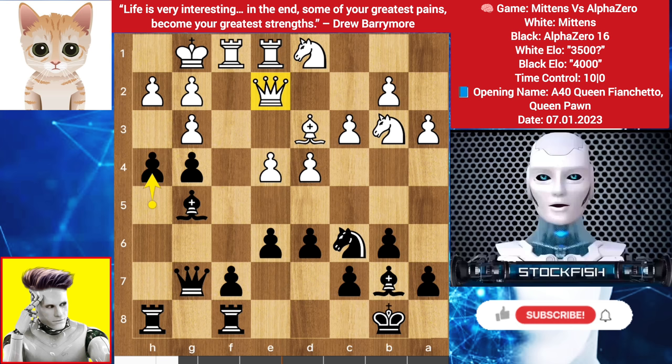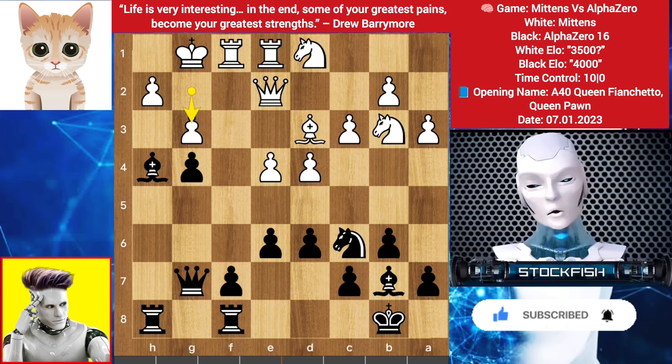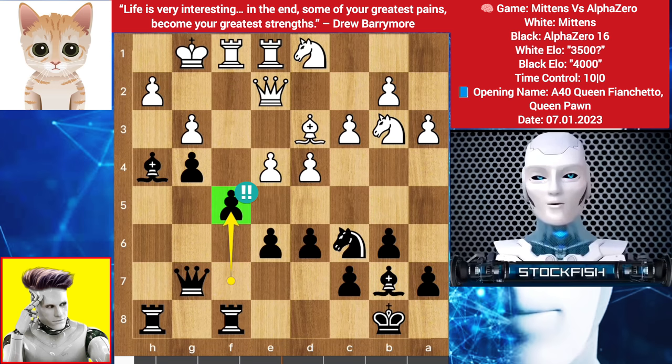Back to the position — my cat here played pawn takes pawn, Bishop takes H4, we have G3. I want you guys to pause the video and try to find the brilliant move for AlphaZero. If you find pawn to F5, then congratulations, you are correct!